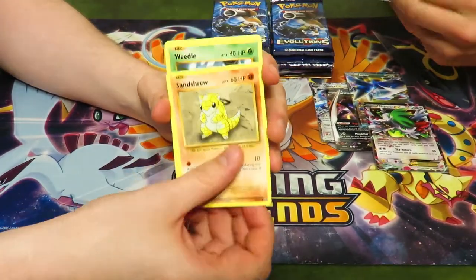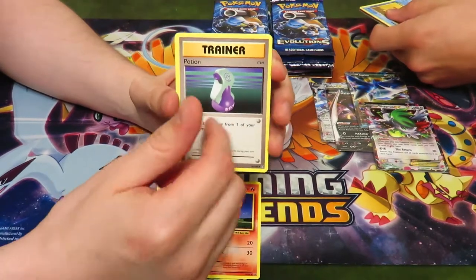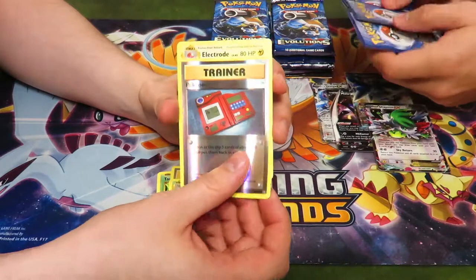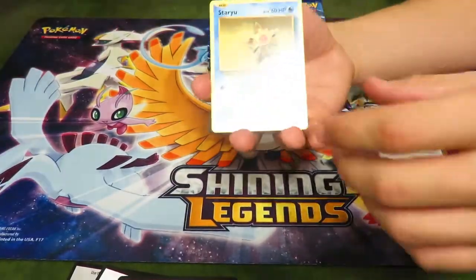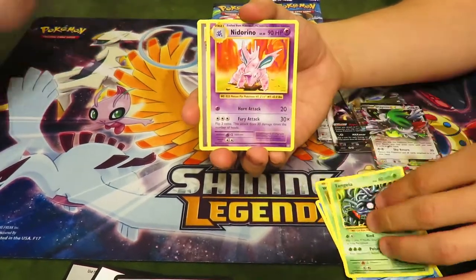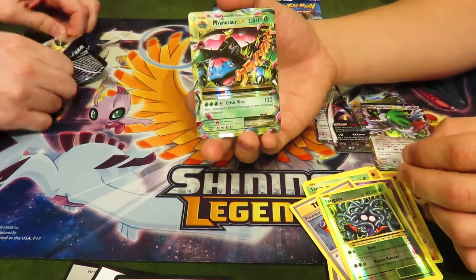First Evolutions pack: Gastly, Sandshrew — oh, these cards look so nice. Weedle, Tangela, Ponyta — this is a set I'd want to collect. Potion, Metapod — at least I know all the names. Professor Oak, Pokédex, and an Electrode as the rare. My turn for Evolutions: Staryu, Onix, Weedle, Machop, Tangela, Likitung, Slowbro Spirit Link, Pokédex, reverse holo Tangela, and a Mega Venusaur!